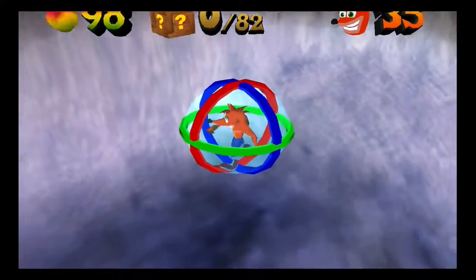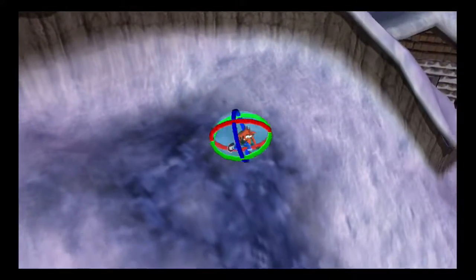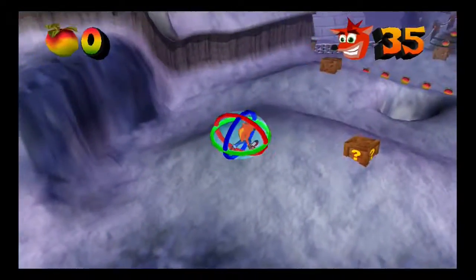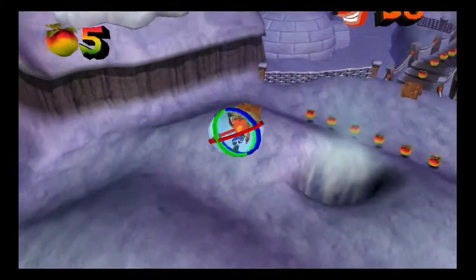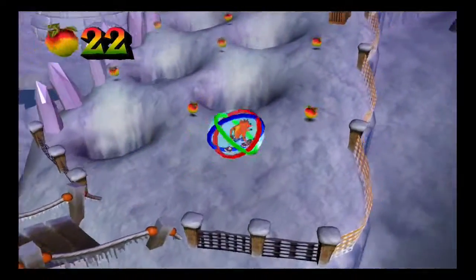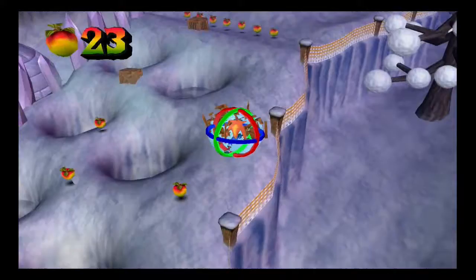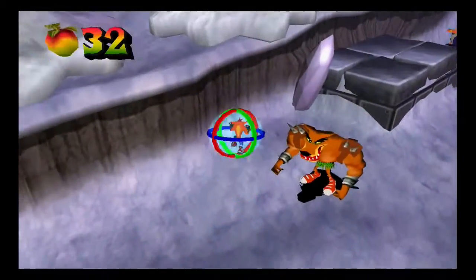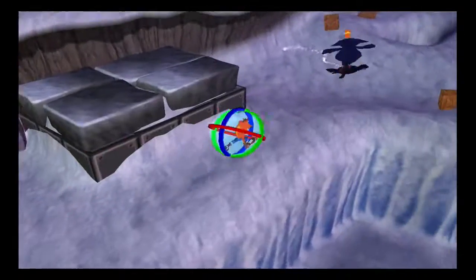This is level 14, the Eskimo Roll level. This level has some pretty interesting and different types of things going on here. There are potholes with smoke coming out of them and there are some bosses as well that will try to block you. There's a tiny to roll around here.